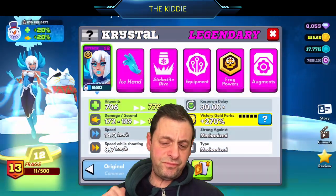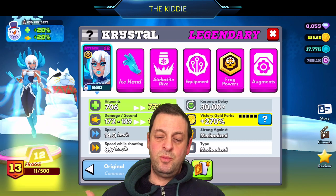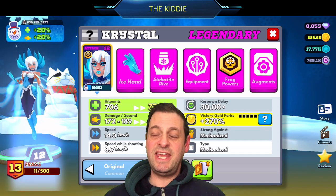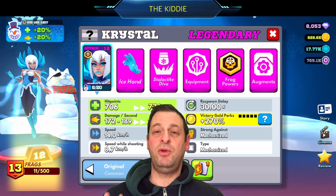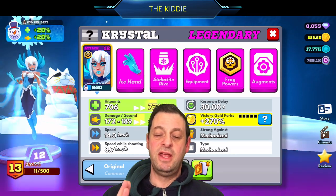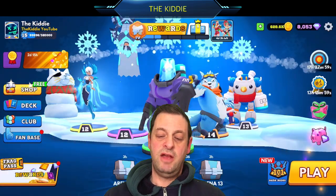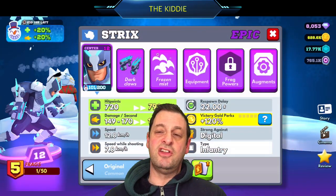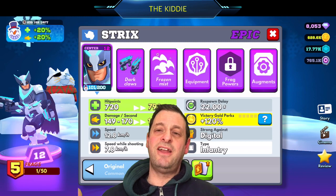First we've got Crystal. Crystal is in the meta and for this winter bonus she's definitely in the meta. With 20% health and 20% damage, Crystal is very solid. Then there's Strix — he's a dark horse but very good. When you get caught up in that frozen mist it slows you down and stuns you for two seconds.